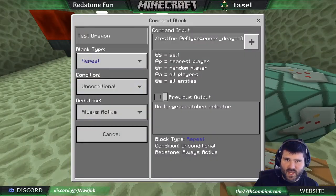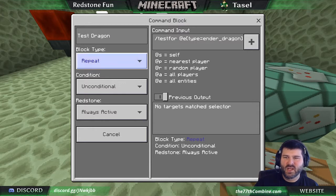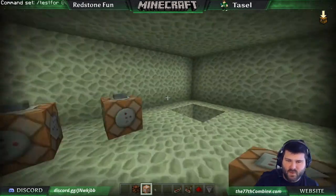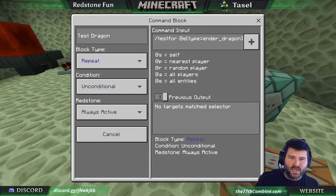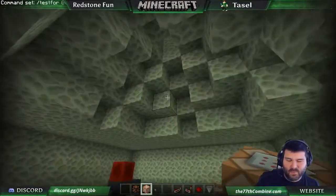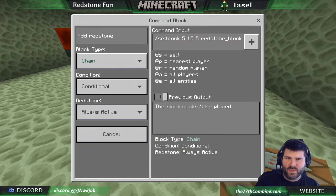So we have 'test for dragon': slash testfor at entity, just like this. You don't need the 'test dragon' label - that's just the name so it's easier to determine which is which. You do, however, need that to be on repeat, unconditional, and always active. So this will always be running. When the dragon is there, it puts stuff into chat only if it's successful.